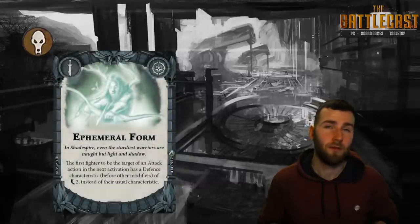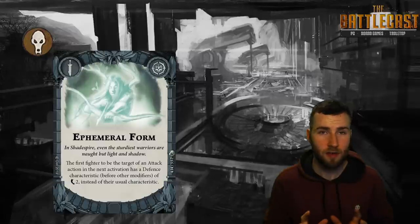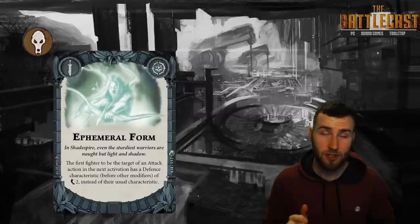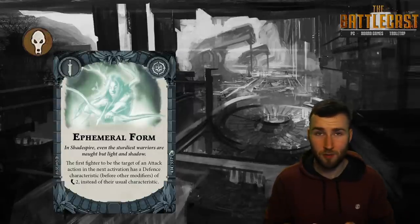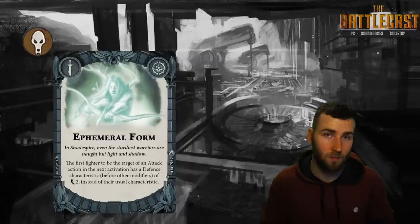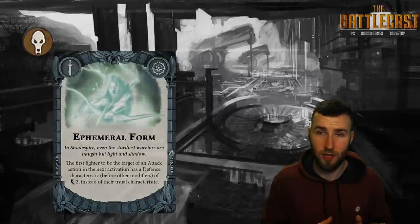Ephemeral Form is probably the best ploy card out of the Godsworn set. It says the first fighter chosen by an attack action in the next activation has their defense characteristic changed to two dodges. This has interesting implications: if you've got a one-dodge warband like the Godsworn Hunt or Sepulchral Guard, now they have two for that attack. Also, if someone has cleave and your shields are ineffective, two dodges beats one shield that doesn't work anyway. And if you're charging someone with two shields and no cleave, you're reducing their success chance by a good margin.